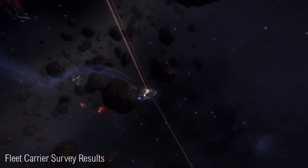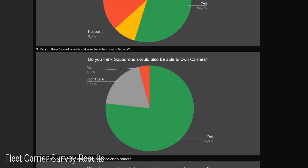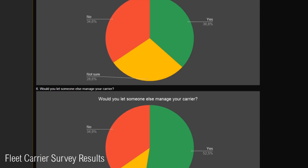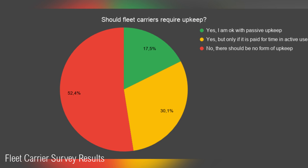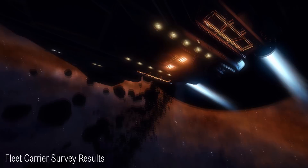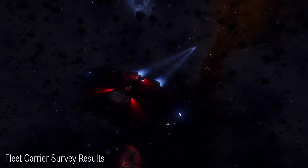The Anti-Xeno Initiative recently conducted a poll on fleet carriers, asking participants a wide range of questions about the vessels. Questions included subjects such as whether or not squadrons should have the ability to own carriers, to if people felt carriers should have upkeep, with many other questions included as well. It was a pretty extensive and well thought out piece of data. Many of the results echo the general sentiments the community has expressed over the past month or so. Over 50% of people would like to see upkeep removed from carriers, whilst more than 85% do not like the decommissioning system, with a similar amount preferring a mothballing system instead. There was also a lot of interesting data in services, such as a request for material traders being added to carriers, in addition to the ability to sell engineered ships.